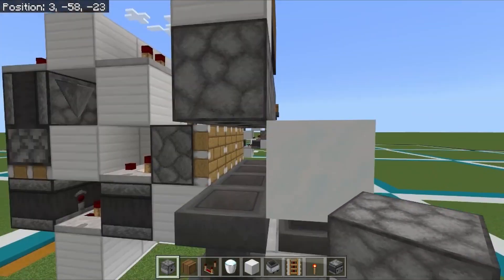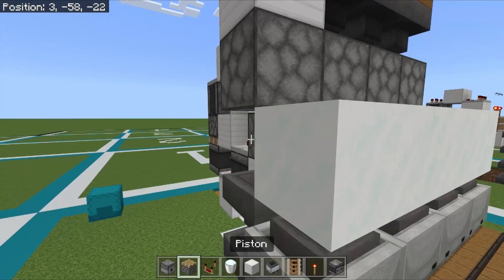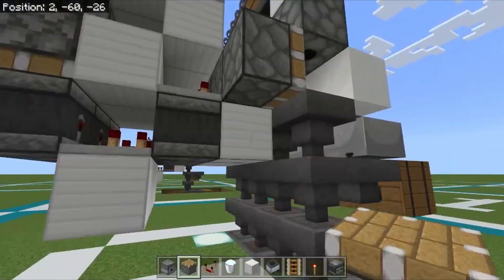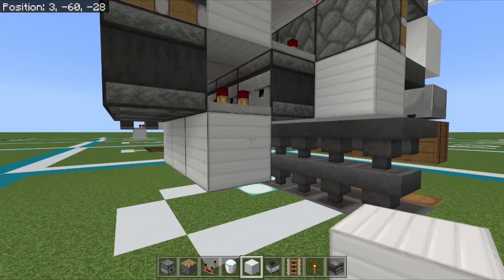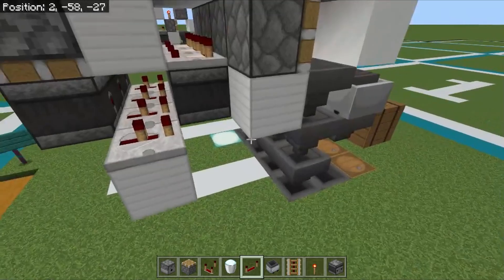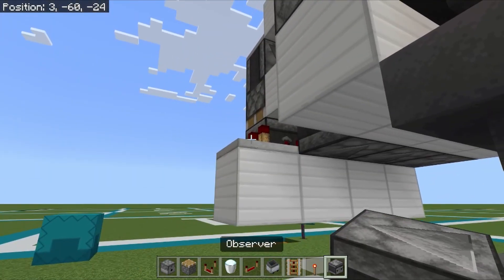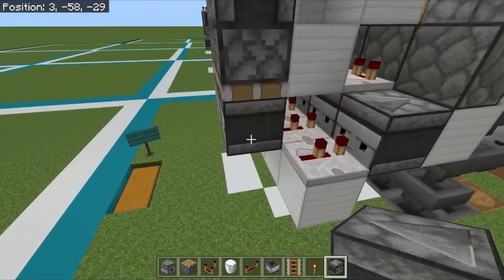This is where your shulker boxes are going to go to be unloaded. Place a regular piston right here, then a solid block here and a solid block here. Place repeaters here on two ticks. Come over here and place an observer facing that.